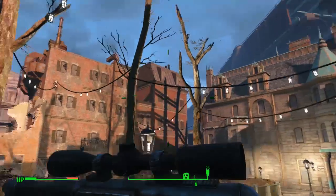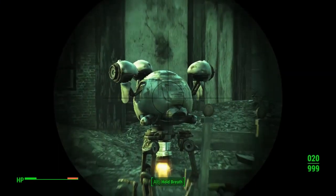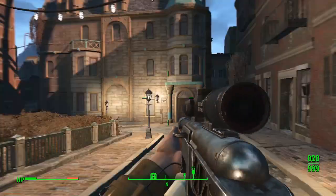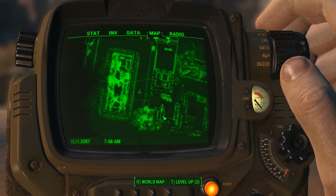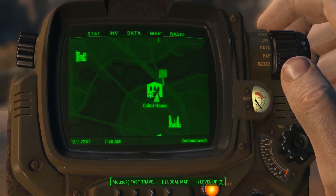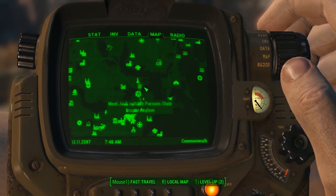Hello everybody, welcome back to another weapon location guide here on Fallout 4. Today I'm going to bring you the fourth part of the Fat Man locations. These aren't as rare as they used to be in Fallout 3, but you can still find them in random places around the map. Today I'm going to bring you the fourth location I found, which is here at the Cabot House.